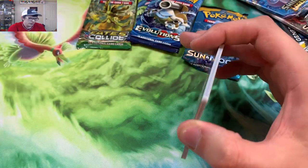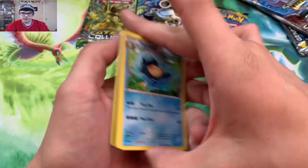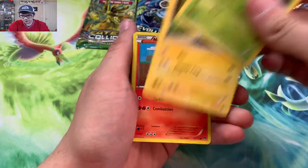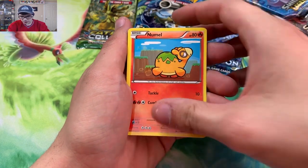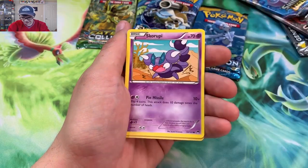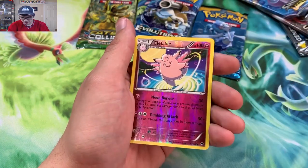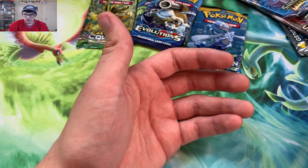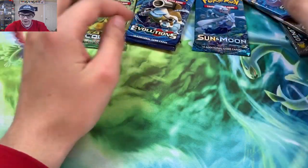Covering the code cards is such a hassle, but you guys request it so I'm just gonna do it — I'm a man of the people. We got a Luxio, Numel, Rattata, Petilil, Skrelp, Klefki reverse, and Pangoro regular rare — two for two to start out this opening.